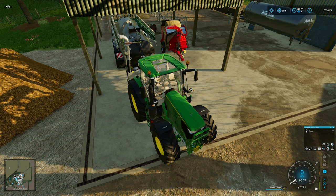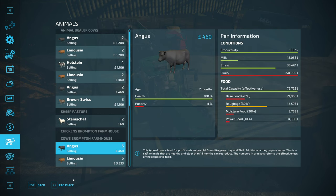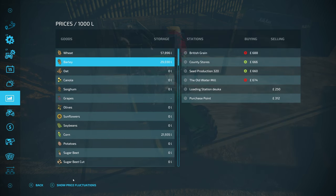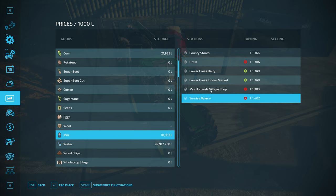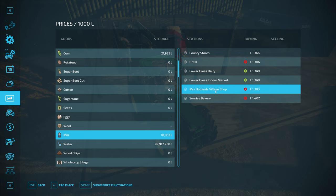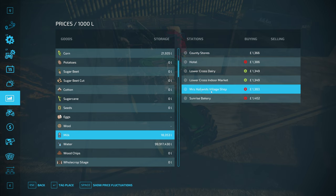What we can do is we've got to shift some slurry. Looking at the cows - 150,000 litres of slurry but also 18,000 litres of milk. We're going to sell that - the price for milk is on the up hopefully. In fact, it's probably peaking. Sunrise Bakery or Mrs Holland's Village Shop - nice and close. That bakery will fill up reasonably quickly, so Mrs Holland's Village Shop it is. I will do the slurry off screen as we did that a lot in the previous episode, and then we'll sell some milk.